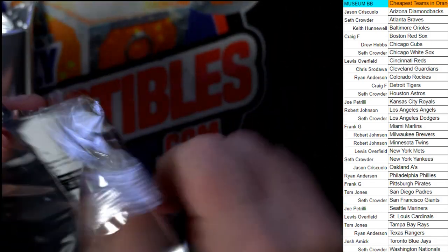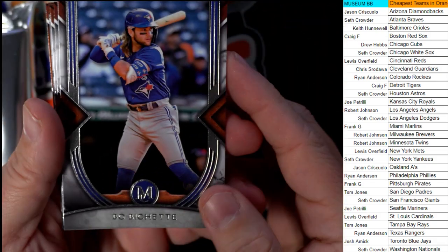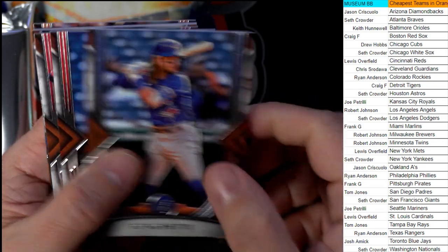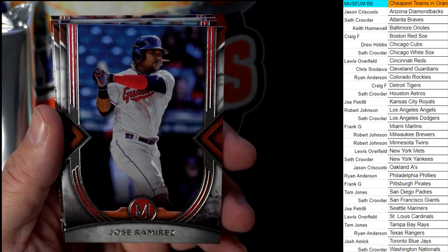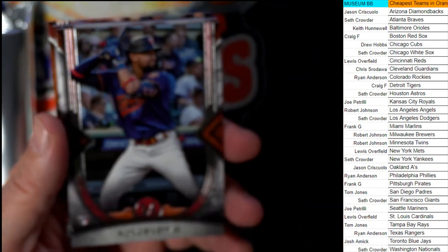Next up — nothing too crazy. Bo Bichette, Toronto Blue Jays — Josh, that one's coming out to you. Then we've got Jose Ramirez, Guardians — Chris, that one's coming your way, man.